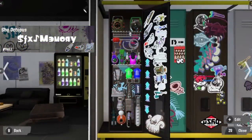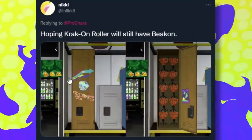Oh my god, you have a very cramped locker — that is all the things in the world. You have the Tetra, Junior, Goo Tuber, Explosher, Machine, Flingza, Stamper, Jet, Luna... Jesus man, how do you fit that many things in your locker?